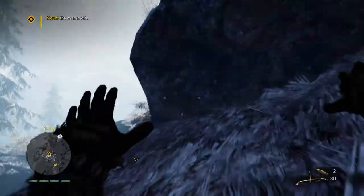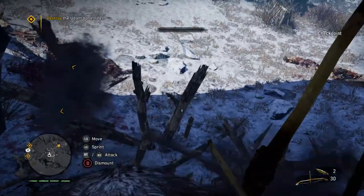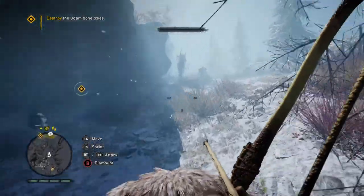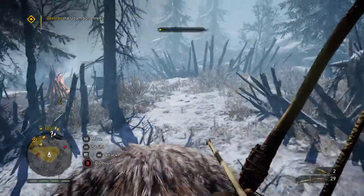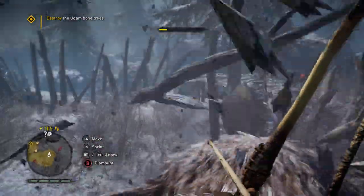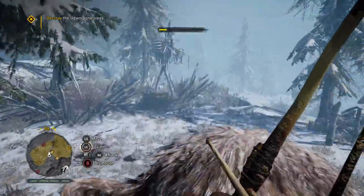Alright, let's just mount this mammoth, get him out, and kill some Udam! I see the target — bam! Oh yeah, this guy is powerful. I feel unstoppable already on this beast. Reinforcements incoming. I think two more and we are done.